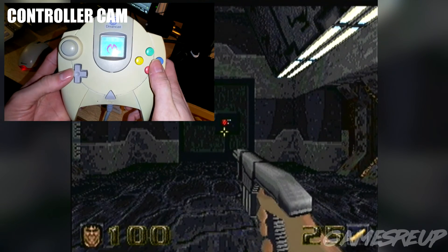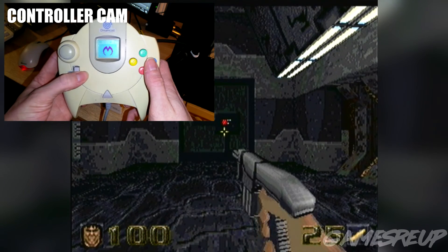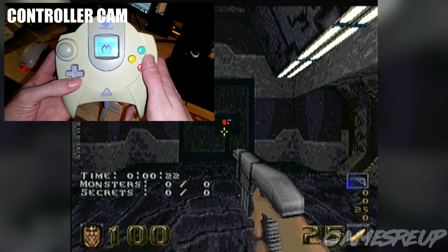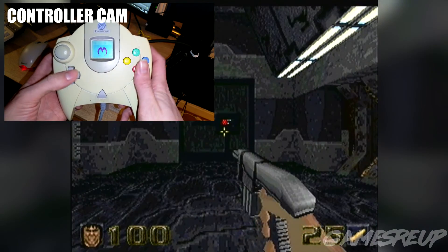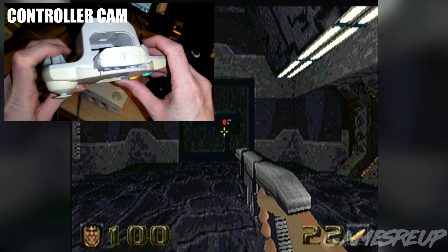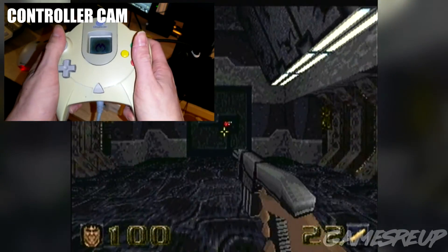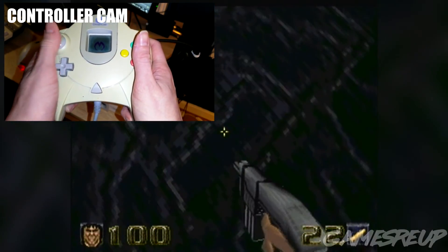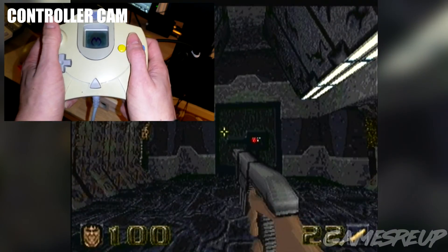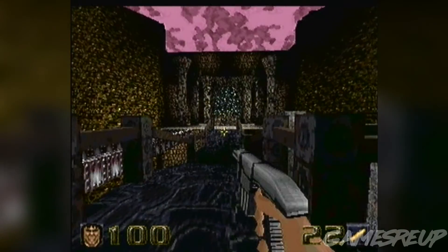Here we bring up the controller cam. This is a nice little layout — the d-pad is essentially your focus and your HUD. The shoulder buttons are shooting and jumping. And a good thing is the analog stick is actually your aim. Unlike some conversions of first-person shooters to the Sega Dreamcast, this one has analog aiming.